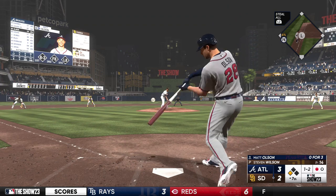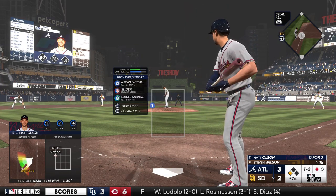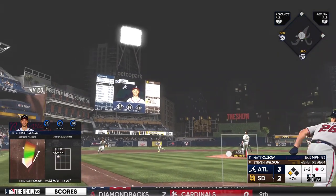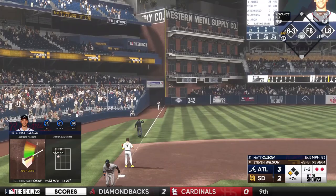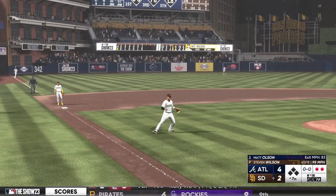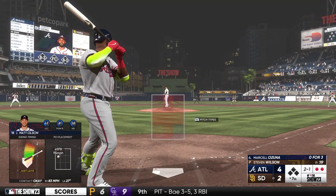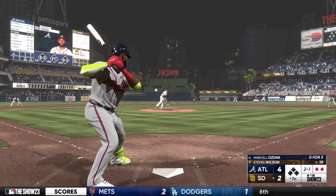In the infield at the corners — don't be surprised to see them come home first and prevent that run from scoring. Left field — great effort as he's able to haul it in. Runner tags from third, he scores — that's a big sacrifice fly. It's 4-2. Well, he's always capable of losing one over the fence. He might have just missed it there, but a good job to drive in that run from third.